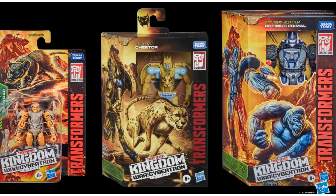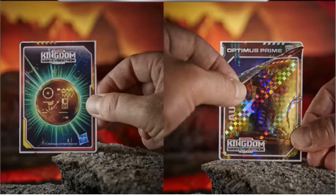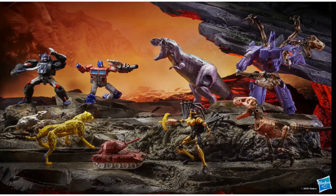So that is Wave One — you had your Core, Deluxe, Voyager class, and Leader class all represented. They all come with a little golden disk destiny trading card. The Deluxe, Voyager, and Leader class cards are random — you can reveal the destiny of your character. 16 total cards across the line. Let me know in the comments what you think about those cards. That is Wave One from the Kingdom. Note that Cyclonus also has the T-Rex build-on his back as well — pretty cool.